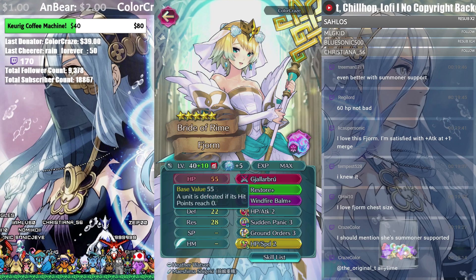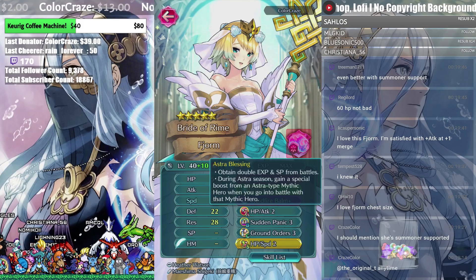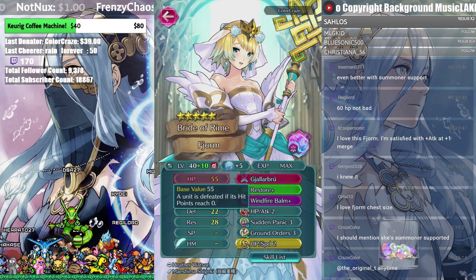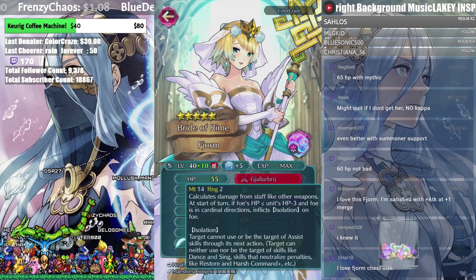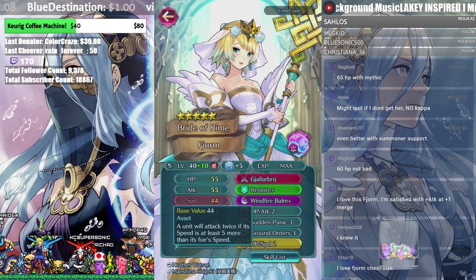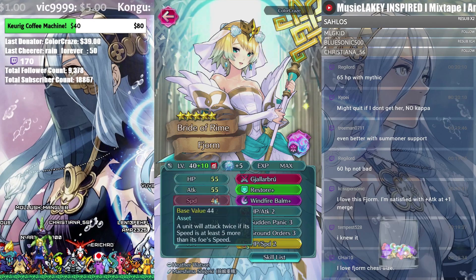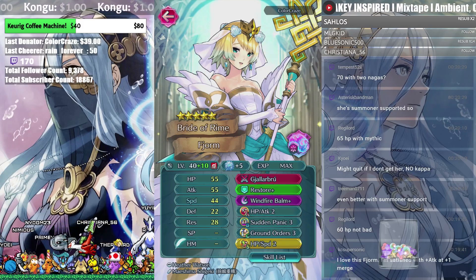At 55 HP, you're gonna use her during Astra season with your Naga. Naga adds plus five HP and plus five defense, so at 60 HP that definitely triggers Gyaburu really easily. You might actually just want to go all in for HP, but if you're looking to use her offensively, speed makes more sense. 44 speed is enough to guarantee doubles in most scenarios. Wind Fire Bomb — I wouldn't change it to HP at this point; speed is perfect.